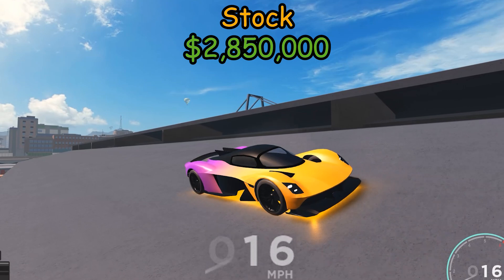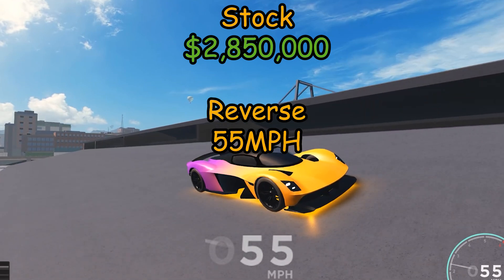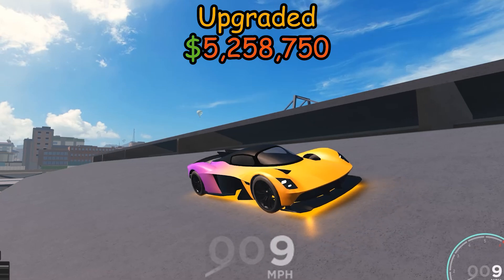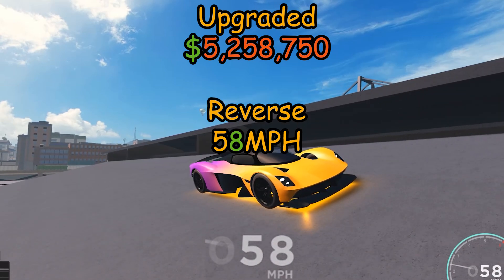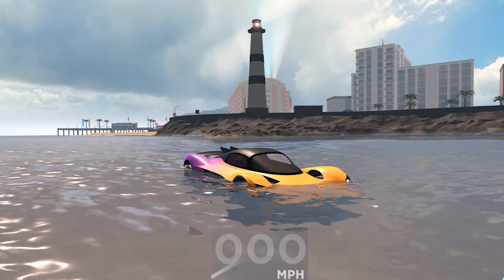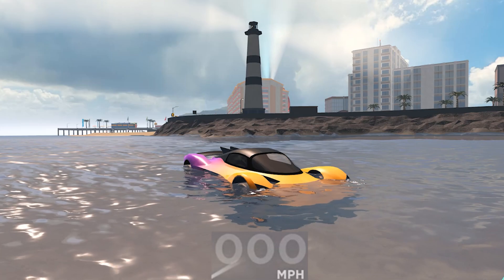In reverse, a stock Austin will drive 55 miles per hour. On water, a stock Austin will drive 30 miles per hour.